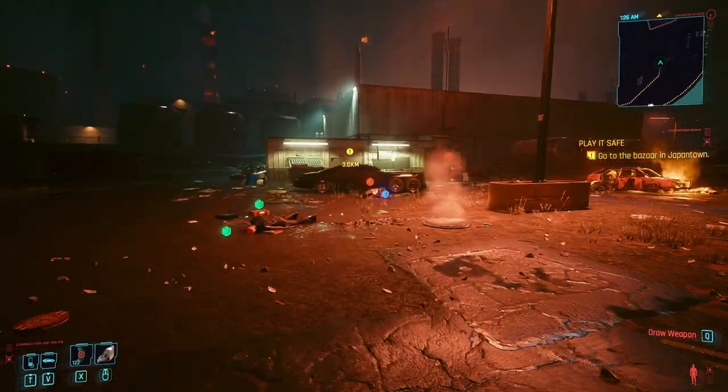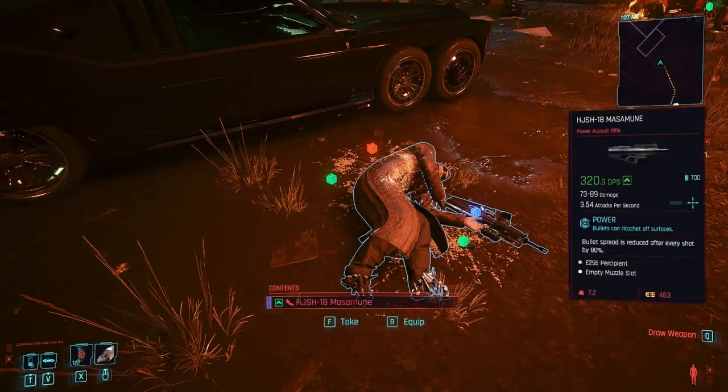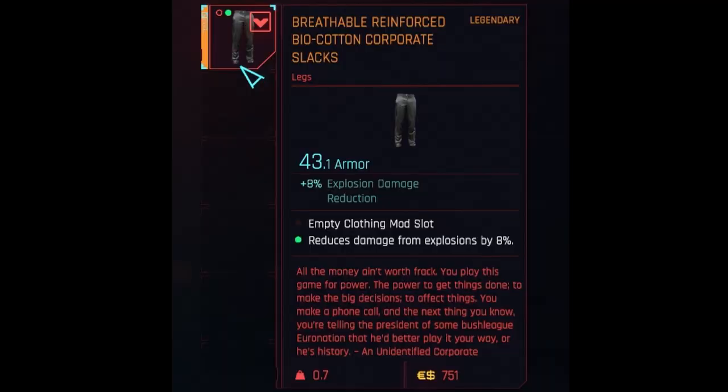Starting off the corporate set are the corp slacks. You can find these on a body in Northside to the far north.